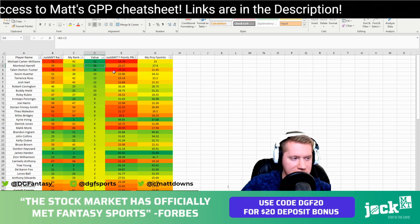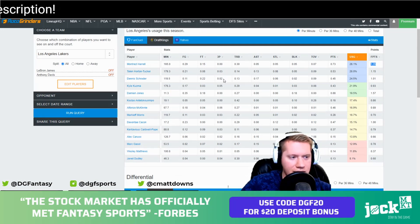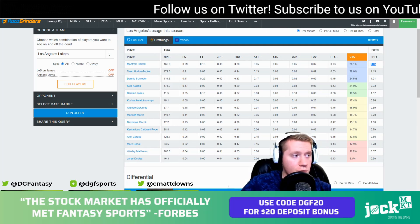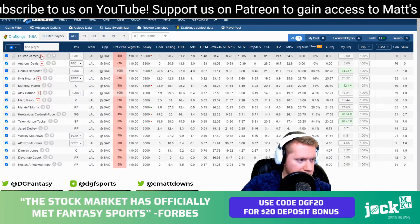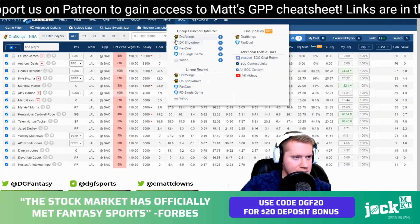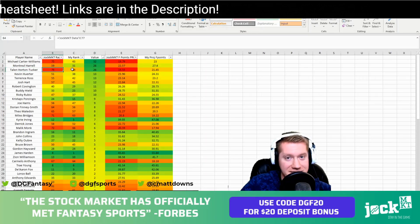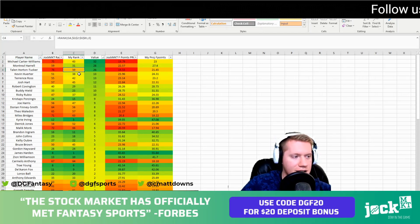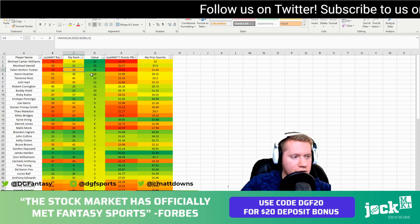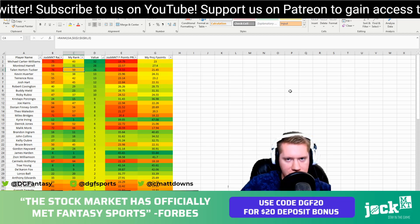Staying inside the exact same team, we're looking at Horton-Tucker, who averages 1.15 fantasy points per minute and a 28% usage rate with these guys off the court. His minute projection is around 23 minutes. He doesn't belong in his initial projection — Jock Market has him at 76, near the very bottom. Comparing him with Michael Carter-Williams, he's a tremendous value stock — think of him as a penny stock. We have him finishing around the 50th rank, which is 26 potential movement spots. Absolutely love Horton-Tucker in the 76 spot.